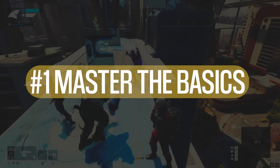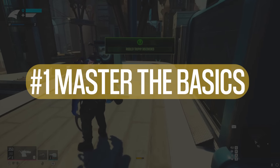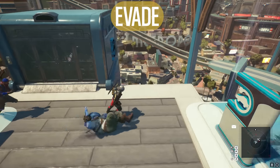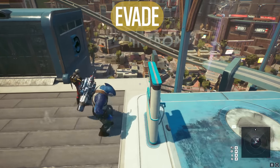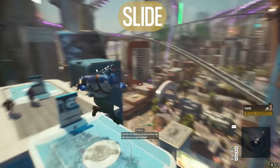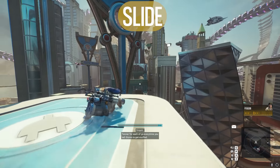Tip number one: master the basics. And that's just common sense, so let's start small. You've got your jump and your double jump. You've also got your evade, which is pretty easy to throw out in close quarters combat. You've also got your slide, which you have to jump before doing — you can't just run into a slide.